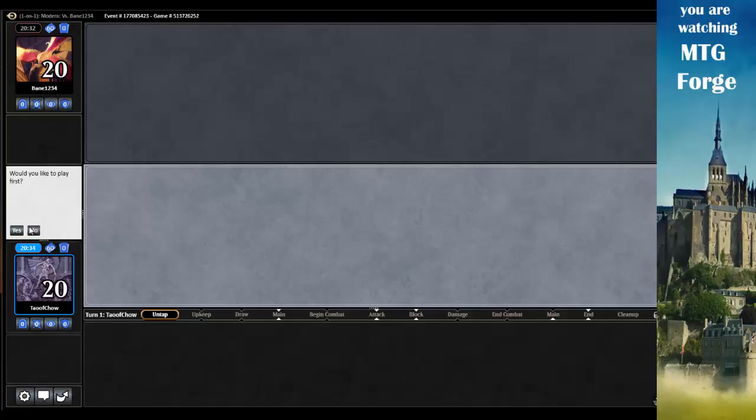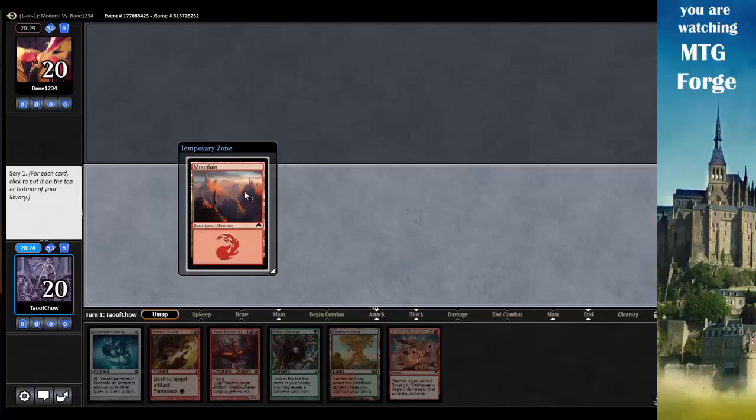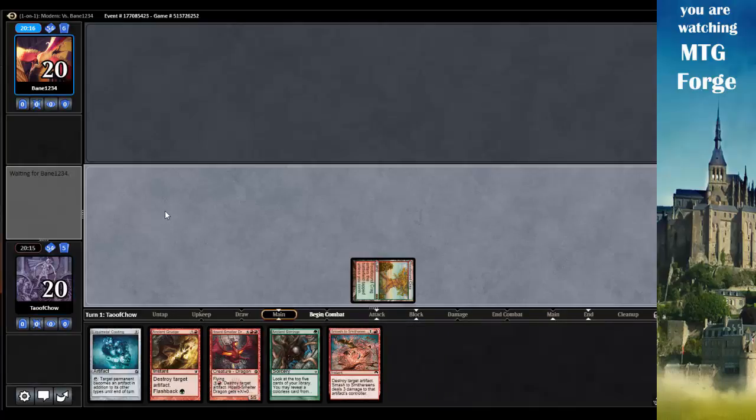Yes, I'd like to play first. I'm going to mulligan. Liquid Metal Coating - I'll keep this, especially because I get to go on the draw. I can do this. So I'll go Rootbound Craig - I have no turn one play anyway, but I've got my mana online pretty much. I can start blowing up my opponent's lands. I've got to keep him off of blue - that's his main color.